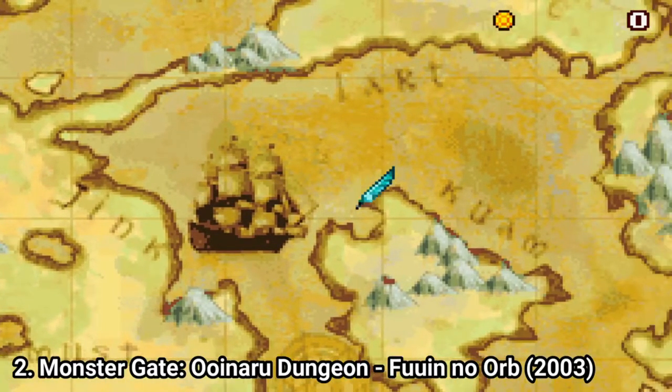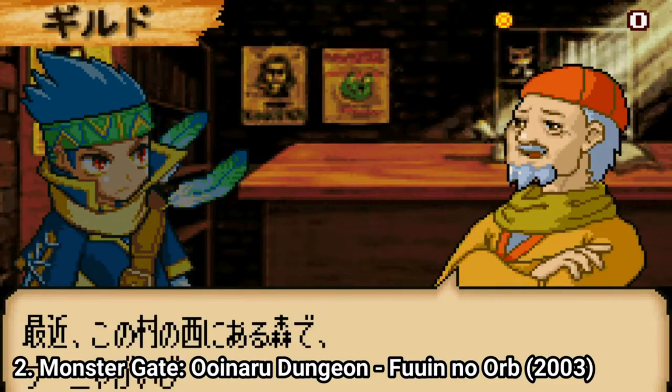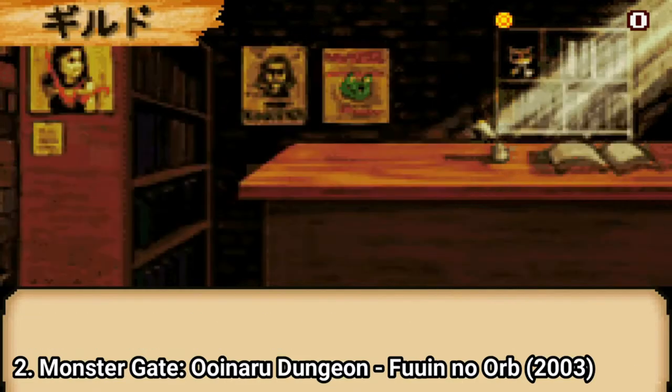Monstergate Oenaru Dungeon Fui no Orb uses the same game formula but brings some improvements. This time around, there is more story — you run into people on occasion — but the game still barely has any story.